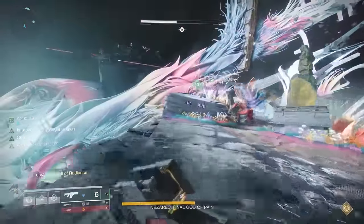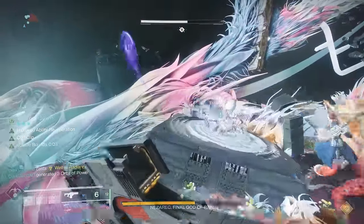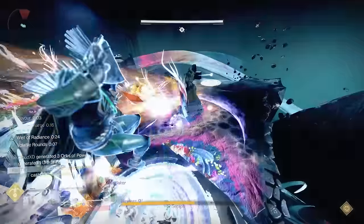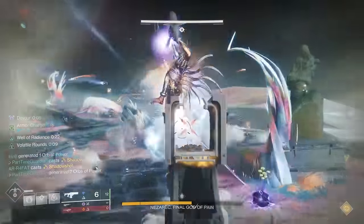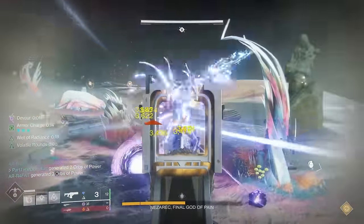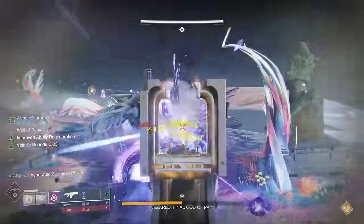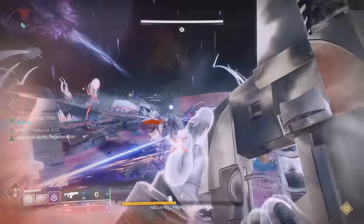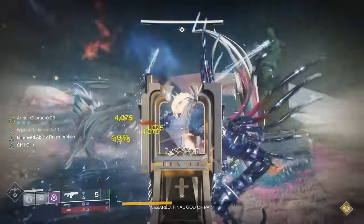It'll start to scale up where the first week you play 4, then 5, then 6, then 8 bosses. Each time the power level requirements scale as well — 5 below, 10 below, 15 below, and 20 below. Some of the reasons for these encounters is that it will give you chances to get raid exotics. Most of you probably have those, but if you're missing one, this is a good opportunity to do that.